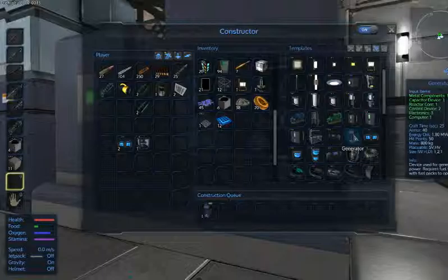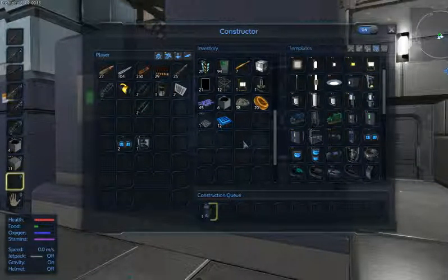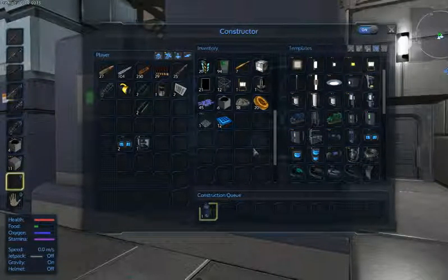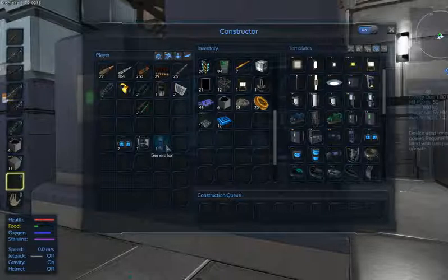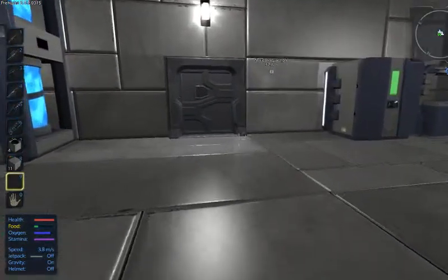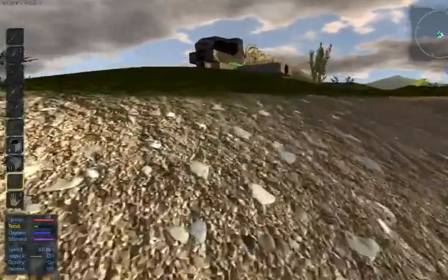There we go. Now that is the basic, very, very, very basic ship. Can I get any more basic than this?